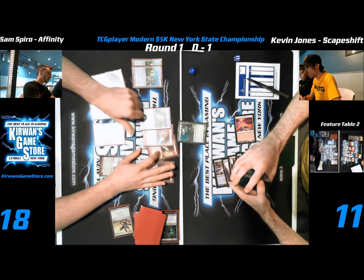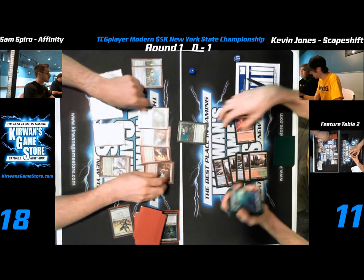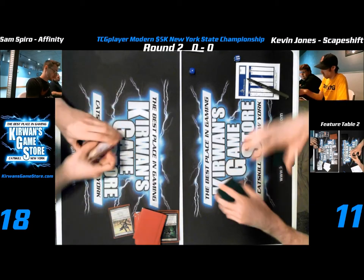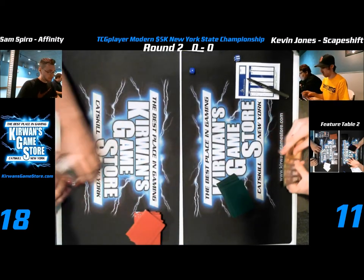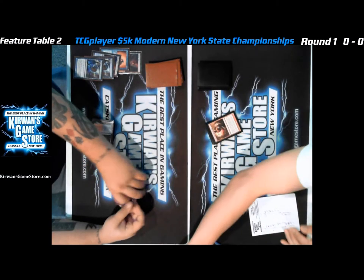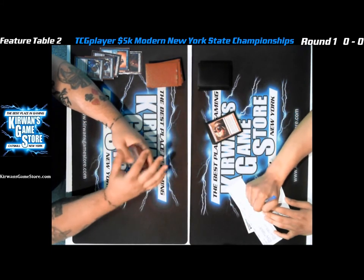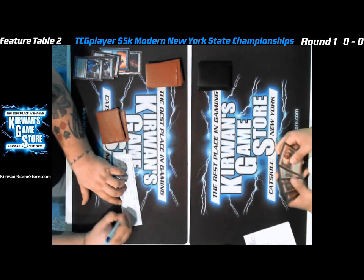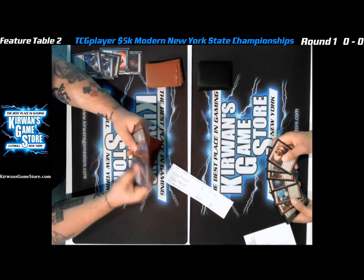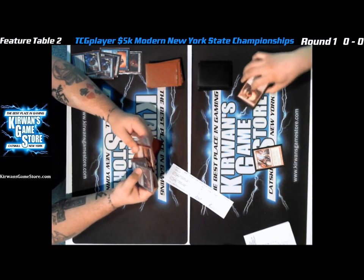Hopefully Mark ends up winning. Wait — his hand shows Ancient Grudge; why did he bring that in? Kevin's probably asking why he brought it. Moving on — I'm assuming Kevin 2-0's. Oh wait, somehow Mark pulled that off! Mark wins 1-2-0. That's crazy — you have some amount of burn spells in your hand and the opponent gets way too greedy. They think they're so far ahead and then you just get to kill them.